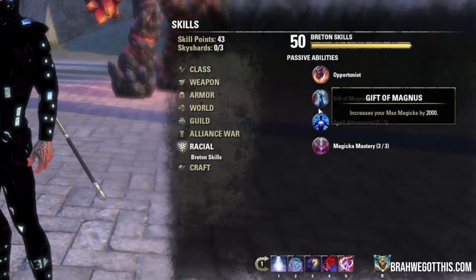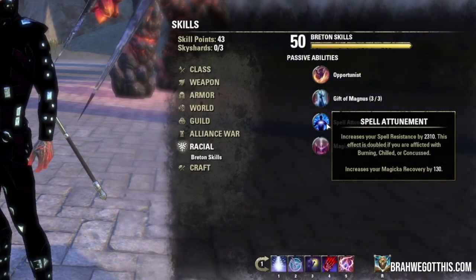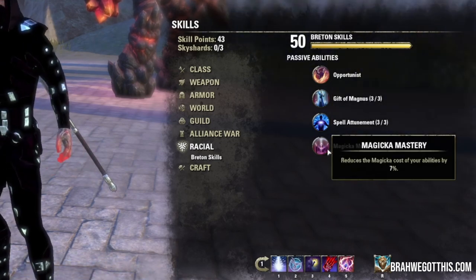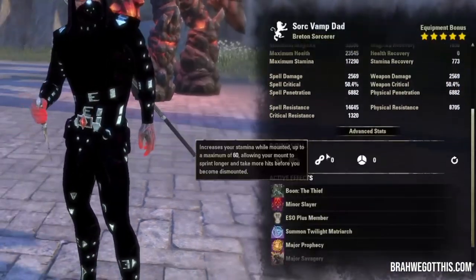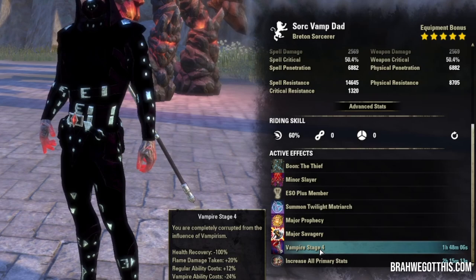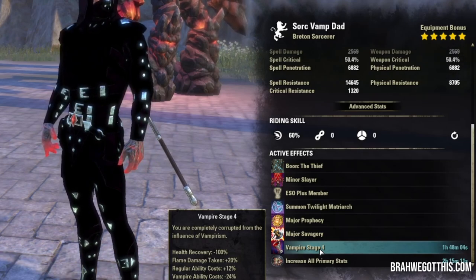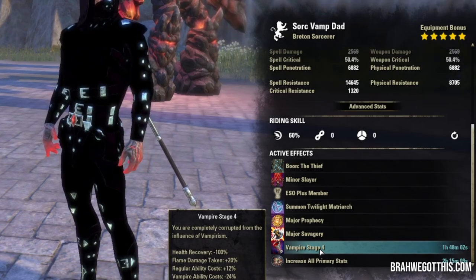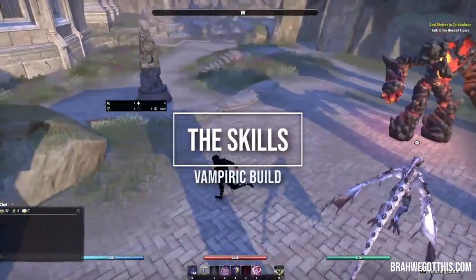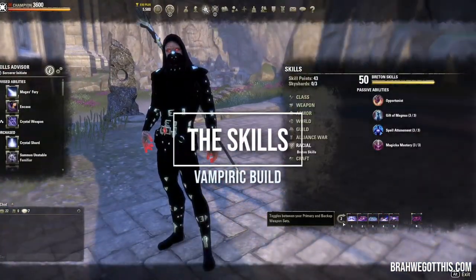For the race, we are actually using a Breton. Breton has a lot of really good passives that we need for this: increased Magicka recovery, max Magicka increases, and the Magicka cost reduction of our abilities, which is really nice. It kind of offsets our regular ability costs that vampire stage four imposes on us. Breton is a solid choice for the race for this build.